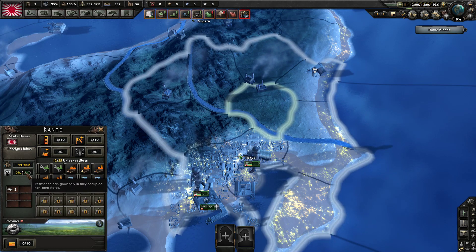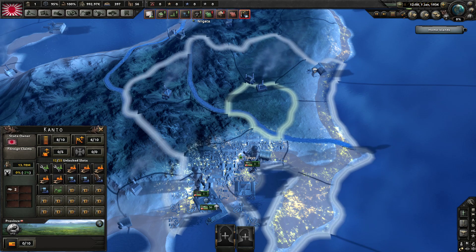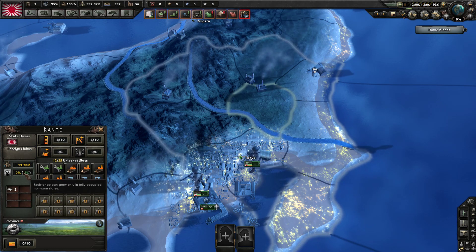It also tells us the resistance level of the state. Resistance level is when you occupy enemy territory while you're still at war — there will be resistance of people trying to fight to gain independence once more, and they'll try to wreck all your factories and infrastructure. Try to keep that curbed, and I'll share how you can do that later in the series.